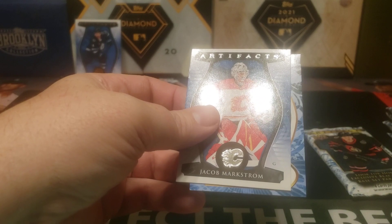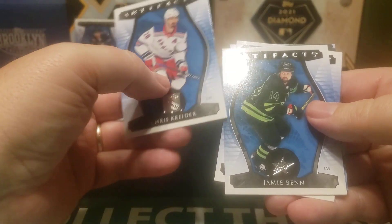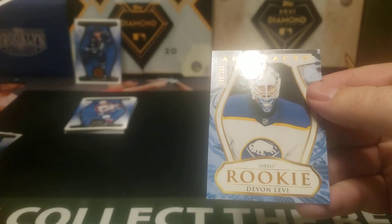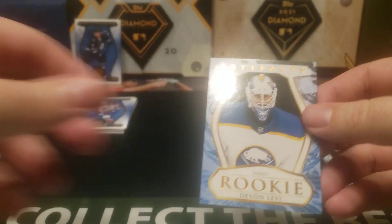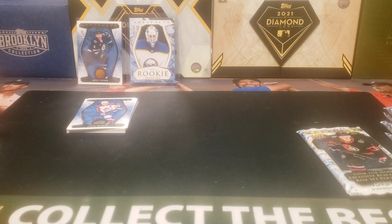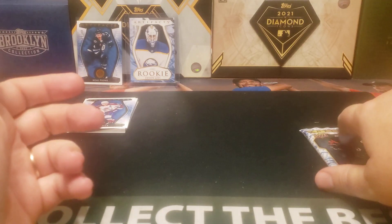Looks like we got — this should be our mystery. Chris Kreider, Jamie Benn, Jacob Markstrom, and Artifacts — a parallel rookie. Devon Levy, Copper out of 299. Not going to complain about that — he is one of the kind of better young guns. Series 2, which I think comes out in February, is going to be bonkers. There are players I want to chase like Fantilli, but everybody's going to be buying that up for Conor Bedard. I've got some other players to chase — I could buy singles, which would probably be the most affordable way, or I'll probably at least get a couple boxes of Upper Deck Series 2.